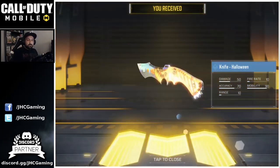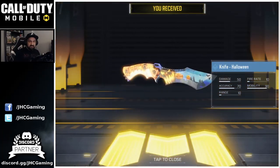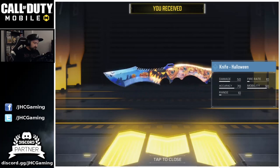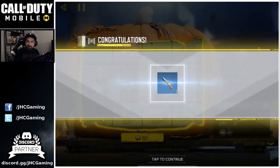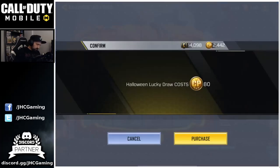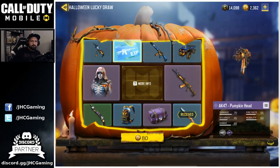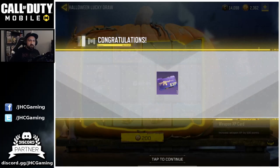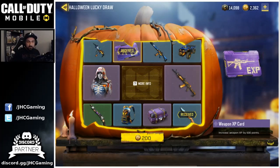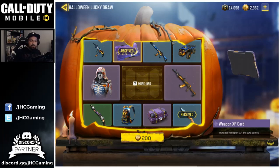First spin — we got the Halloween knife, which is a rare skin. Pretty cool for 40 card points, and if I were to stop right now it would be a good deal. The worst reward is the XP card. Next spin is 80 card points — that's the cost of cheap crates usually. And there we go: first epic is the XP card for 80 card points, and it's only one card. With that out of the way, the rest of the rewards are okay. The M4 is nice, the MSMC not so much.